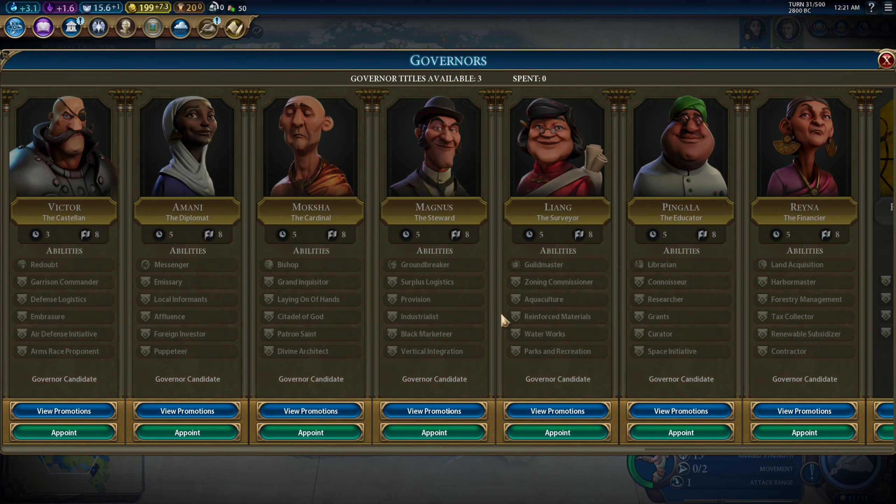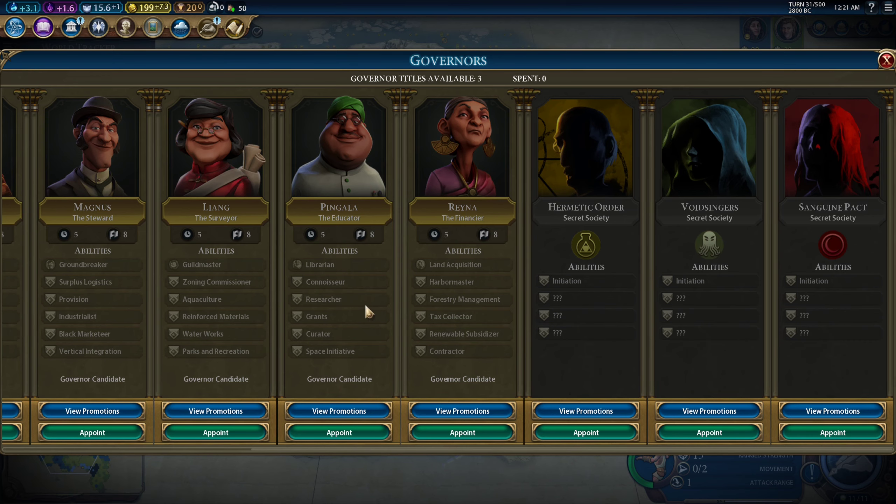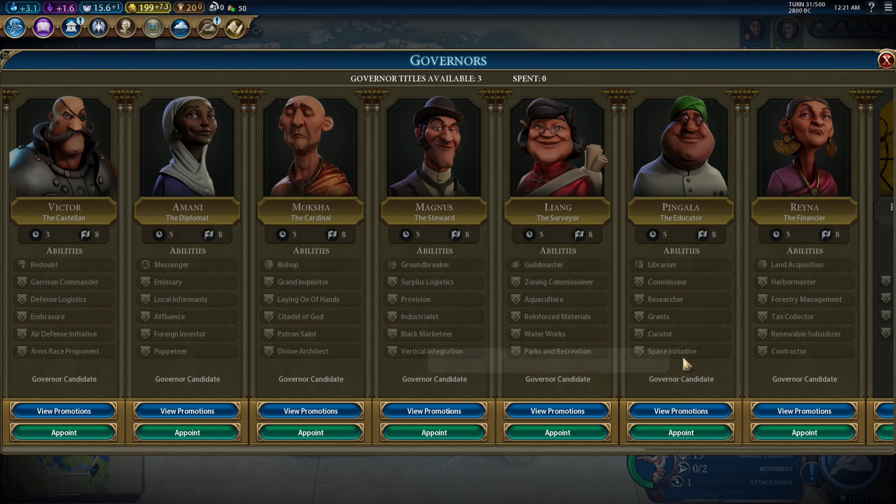We have three governor titles now. I should have promoted a governor a long time ago — that's probably the biggest mistake I've made this game. Because I have three population in the capital, I've missed out on three culture for a long, long time. There was one person who commented on my video saying, don't you wait too long for your governor titles? Yes, I do. So we'll appoint Pingala, and I think we'll also have to appoint Victor.